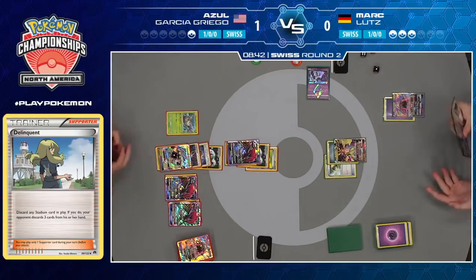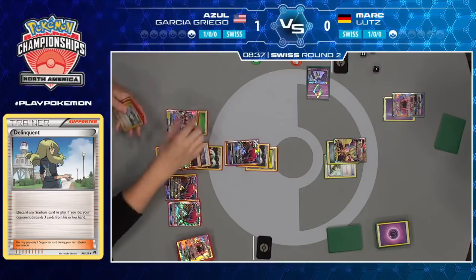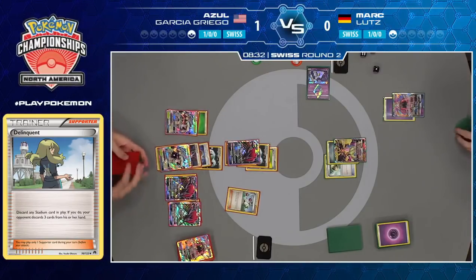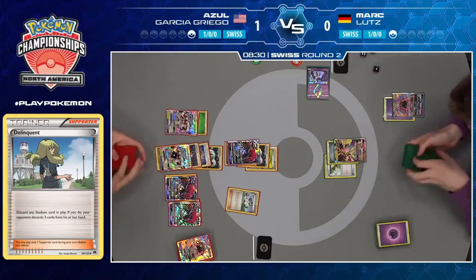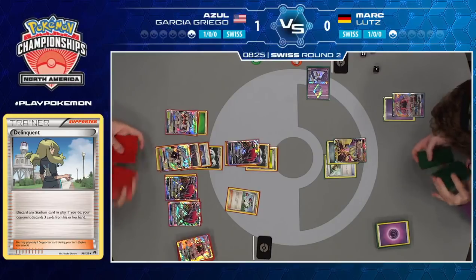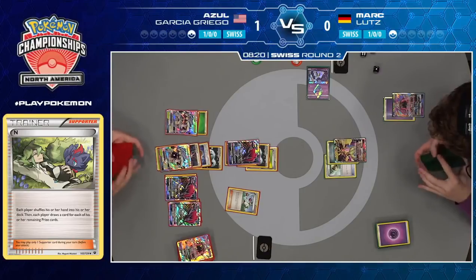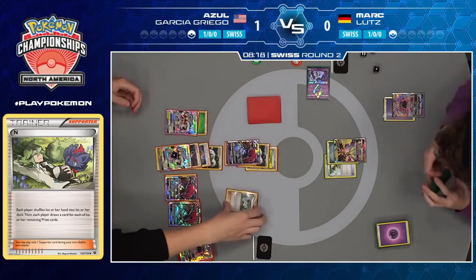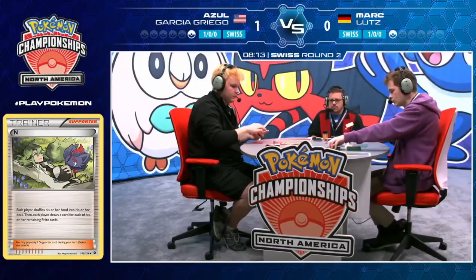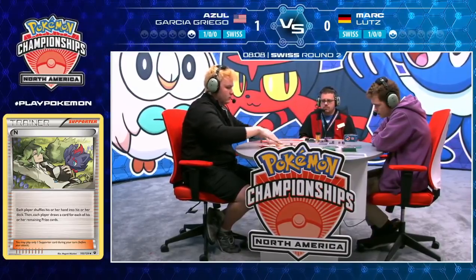But this is going to be it — Azul is going to play an N. Mark's going to go down to one card, and really Mark has one turn to draw some absurd combination of cards. It would need to be like Ultra Necrozma, two Max Elixirs, a Metal Energy, a Choice Band — it's not sounding good. It's a very demanding hand that we don't even know if he has the resources available. 130 onto that Ultra Necrozma — the Cynthia and the Max Elixir picked up.